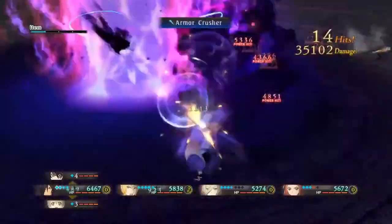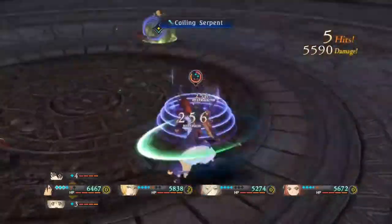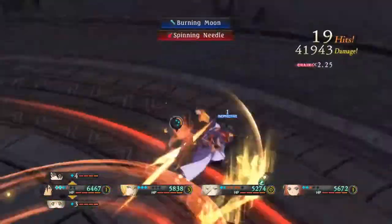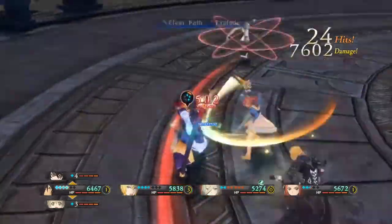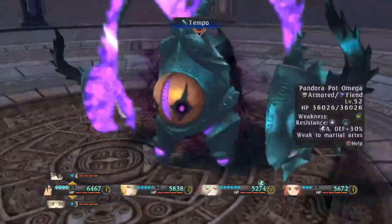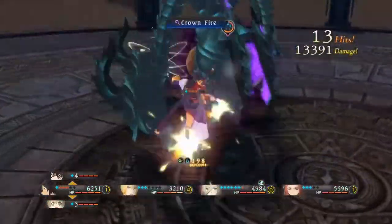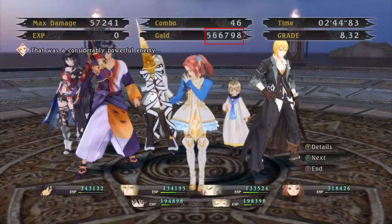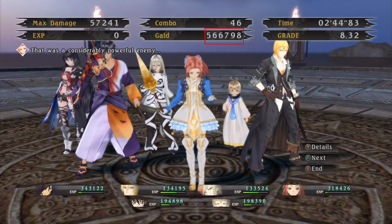I did this first run of the boss quarter on Chaos difficulty, which however may not be the fastest way to make gold. The bosses will drop more gold on higher difficulties, however the fights also take longer and it becomes more difficult as some enemies are immune to certain elements and other things. Defeating the boss quarter on Chaos will net you a little more than half a million gold while using drop bottles.